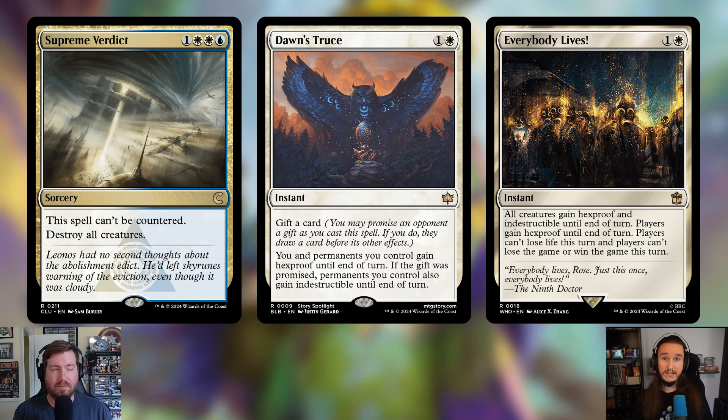The next addition is Dawn's Truce from the new Bloomburrow set — one and a white, an instant with the new gifted mechanic. You may promise an opponent a gift as you cast this spell; if you do, they draw a card before its other effects. Its other effects are: you and permanents you control gain hexproof until end of turn, and if the gift was promised, permanents you control also gain indestructible until end of turn.